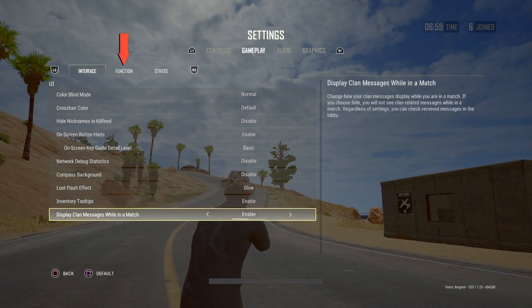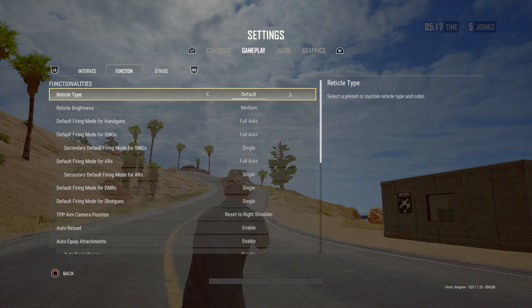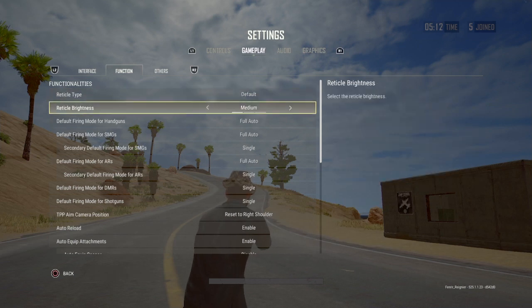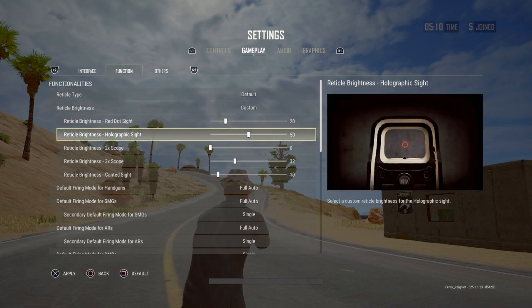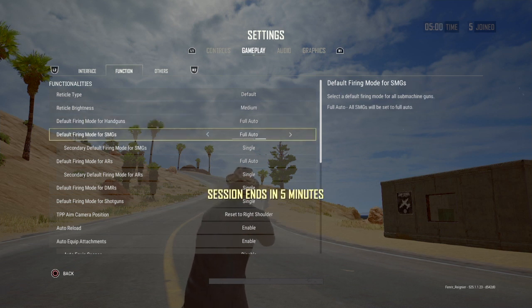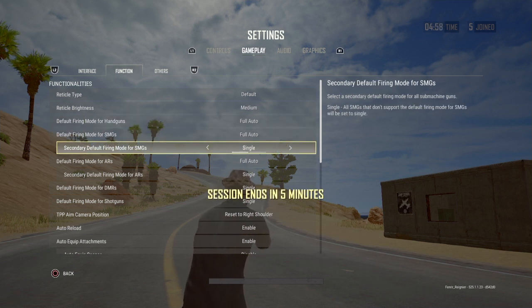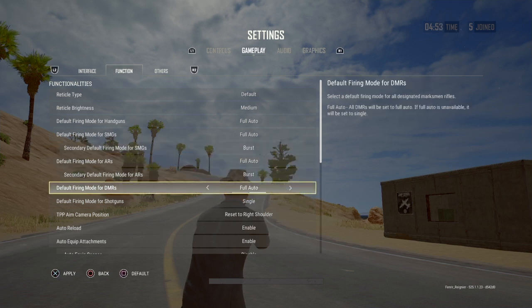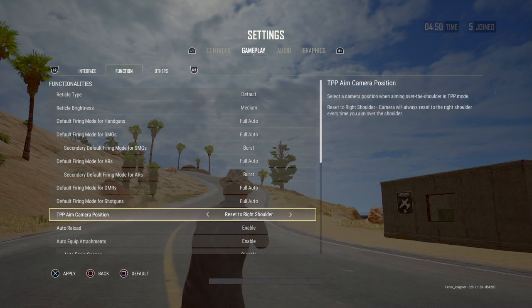Hit R2 and move over to the function tab. You can mess with the reticles or the reticle brightness — go custom and change the different reticles or brightnesses if you want. The really important ones are the default firing modes for the guns. Make sure they're all turned to full auto. For the secondary default ones, go ahead and turn those from single to burst, and the others to full auto. That way a gun's not on single fire when you're expecting it to be on auto when you first pick it up.